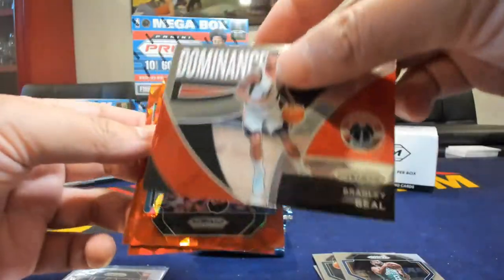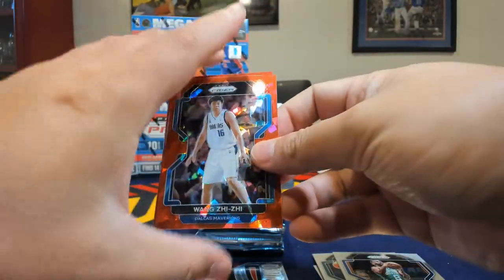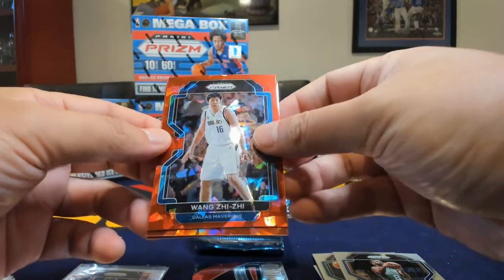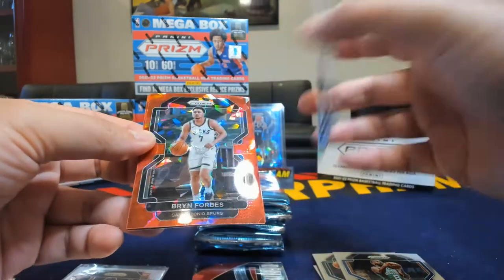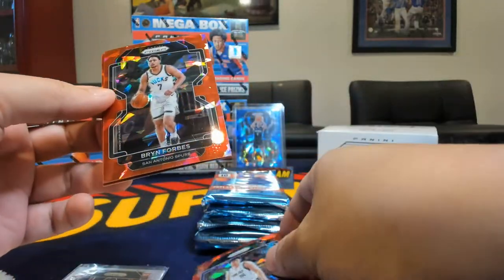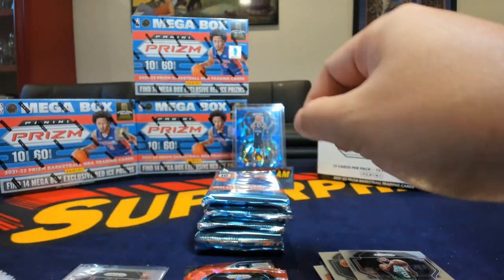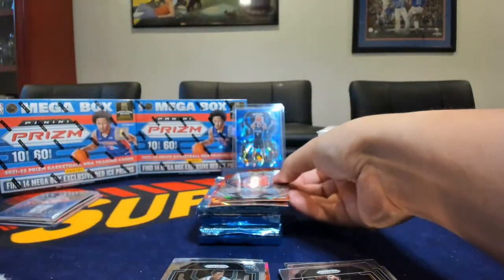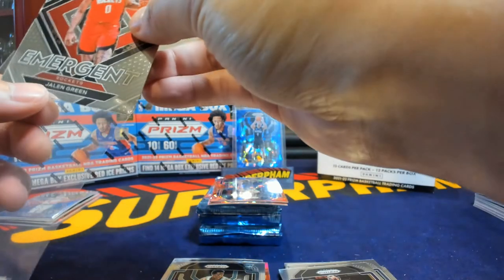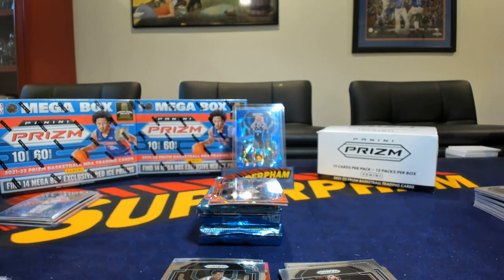Dominance, and here's the Red Ice Prisms. These are non-numbered. This is actually Wang Zizi's rookie card, even though it doesn't actually have his rookie logo on here. Non-numbered. Forbes and Marcus. Nice. Emergent, Jalen - just keep feeding me Jalen Greens.